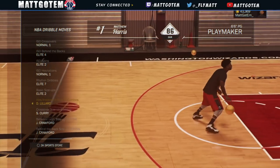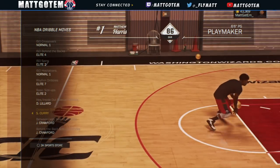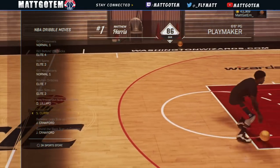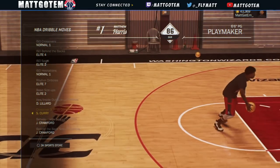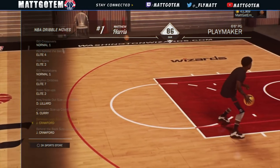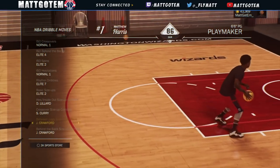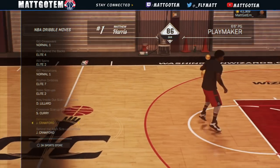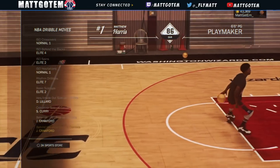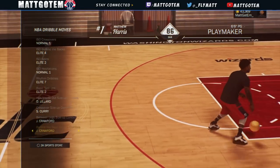We got this fire Damian Lillard hesitation — behind the back, I don't even know what it's called. But ISO size up right there to create some space. You see, we got the Curry one right there — crossover size up, a good effective move to get away from your defender. And we got the Jamal Crawford right there for the between the legs size up. So we got Damian Lillard, Curry, Jamal, Jamal. By far, these are the best signature styles that you'll ever see in a game, man.